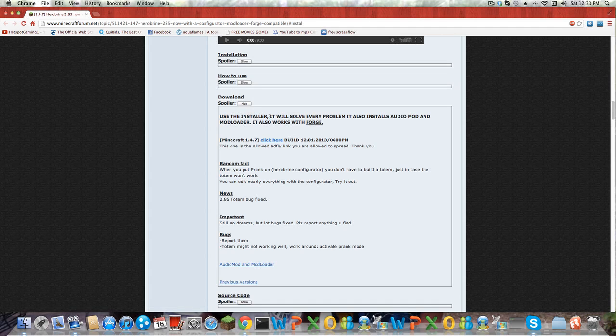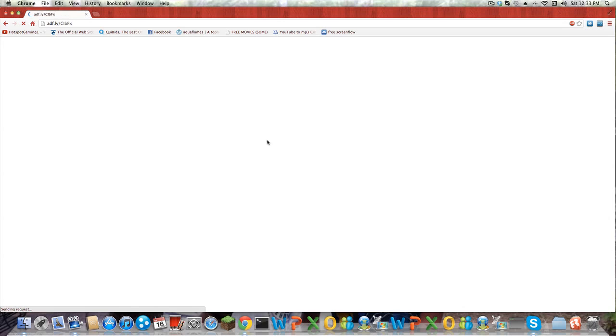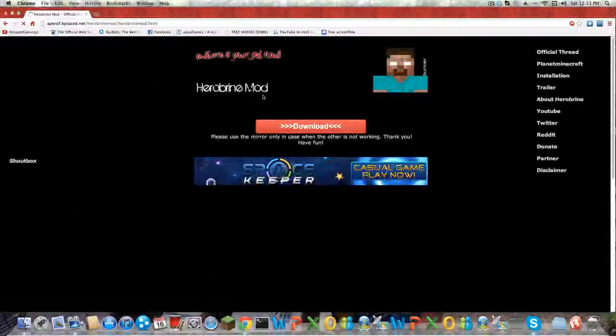Okay, right here it says 'using the installer' — click here. I will give you the link in the description and I will give the link to the actual Herobrine page, and you can try and download it if you're not on 1.4.7. But if you are, I'll give you just the Direct 1.4.7 Herobrine mod easy installer thing.